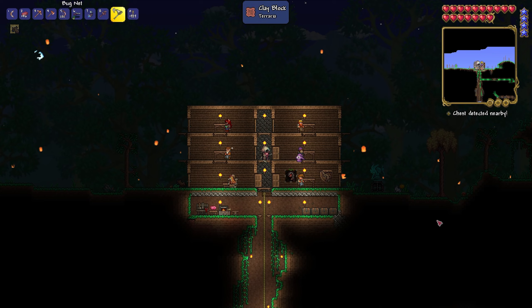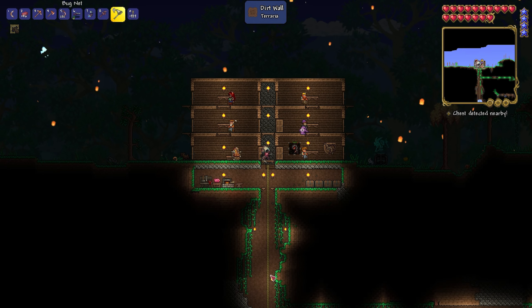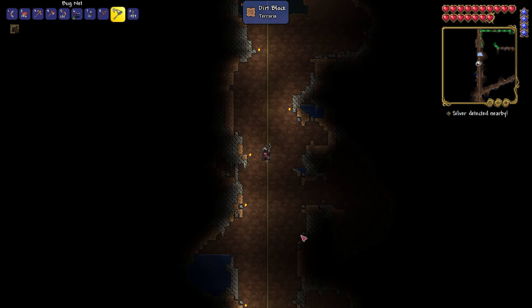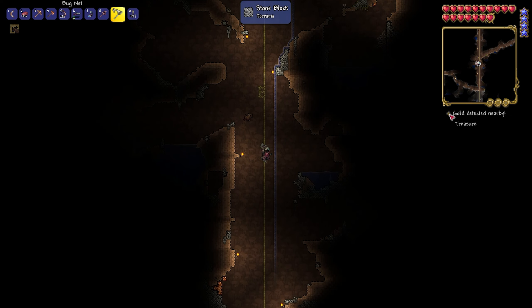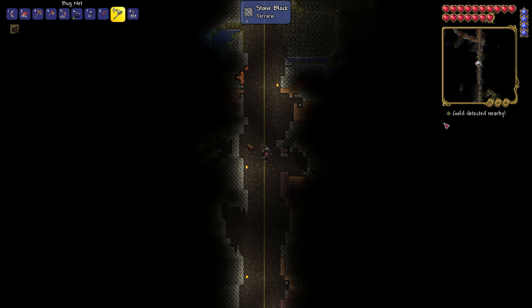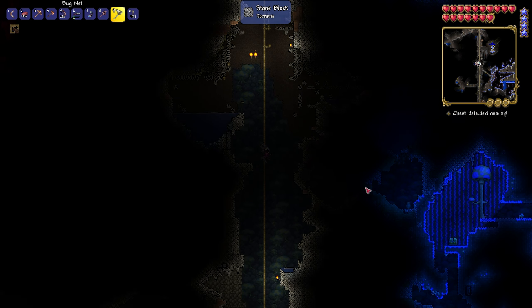I've done some stuff as you can see here. I managed to buy a bunch of dynamite and got all the way down to hell, so my elevator is now complete. I found this thing which shows me the most valuable ore nearby, and also tells me if there's a life crystal or a chest nearby, which is pretty handy. I found a little mushroom area that had a cool chest in it with some stuff.